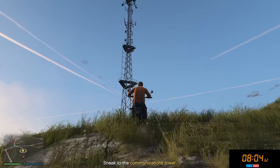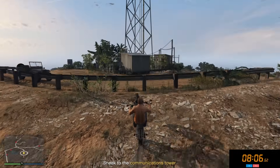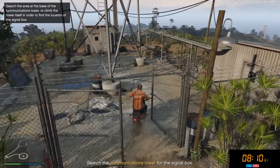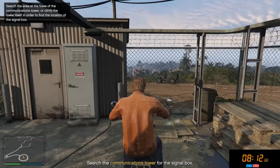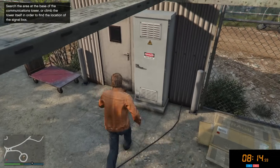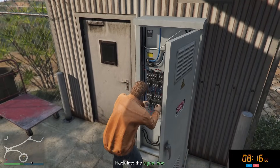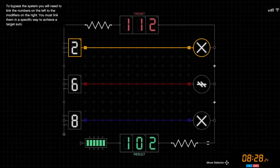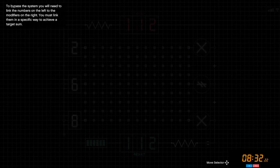Now all we have to do is hope that the box is on the first level. It is — that's pretty lucky because usually it's not here. So now we just got to hack the signal box. We're going to put the 60 there, do the six here, and then the two here. Boom — 112 done. That was pretty easy.